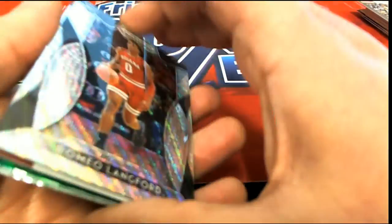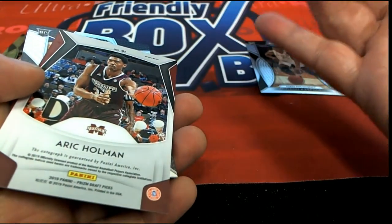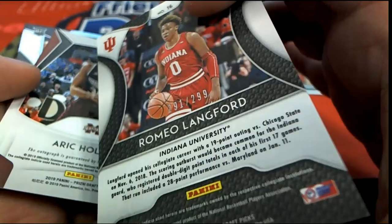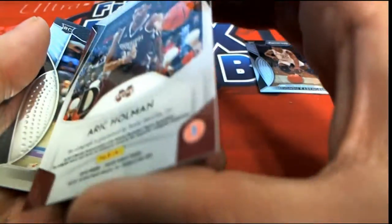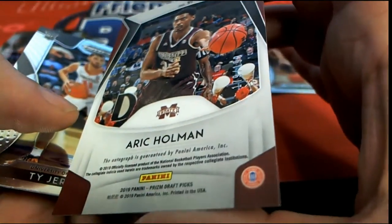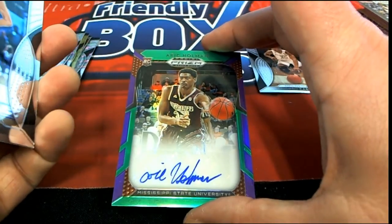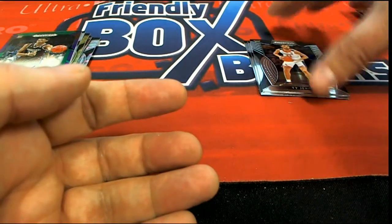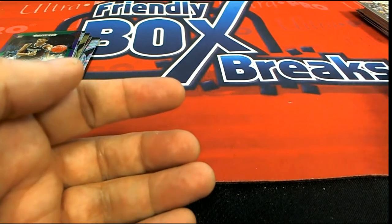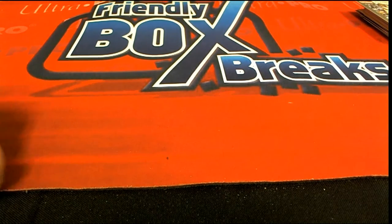And we have another great rookie card right here. This one's number 299 — Romeo Langford. And then we have this, which is going to be an autograph rookie — and that is very, very nice. So congratulations. With some really nice stuff coming out of these packs, my gosh. Lots of rookie cards — a whole lot of rookie cards. A whole lot of really nice things for Mr. T-Mike. Congratulations. Nice going.